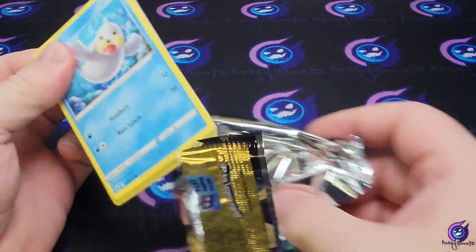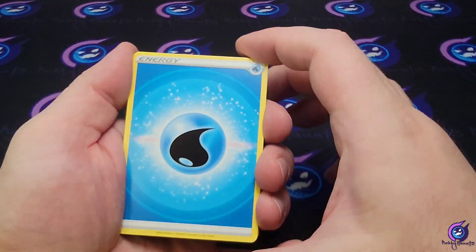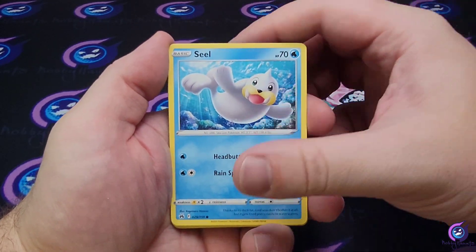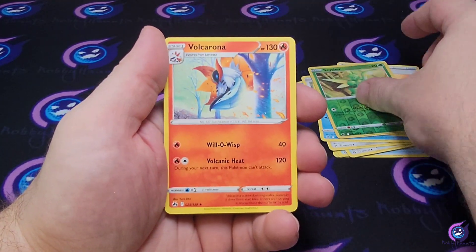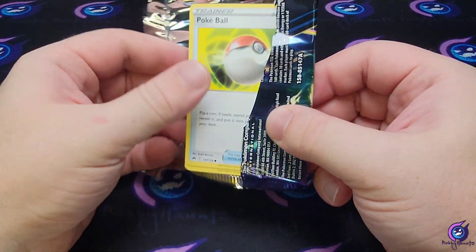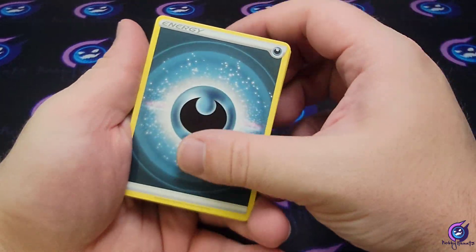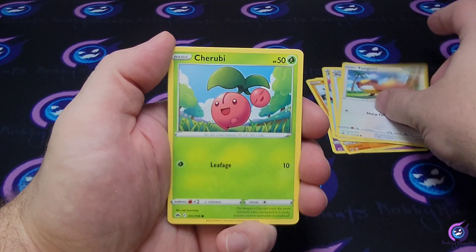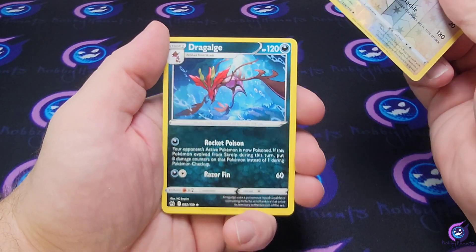Man, I keep thinking it's Scarlet Violet energy — get out of here. Trekking Shoes, Luxio, Lost Vacuum, Seal Potion, Aaron, Corefish, Energy Search. Got a Sigilyph reverse and a Volcarona. Then Lunatone, Soul Rock, Lost Vacuum, Pokeball, Yangoose, Charjabug, Exeggcute, Energy Retrieval. Got a Tauros reverse and a Dragalge non-holo.